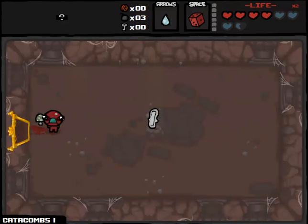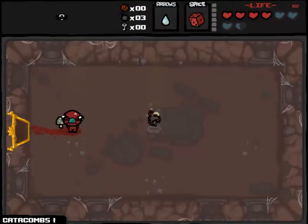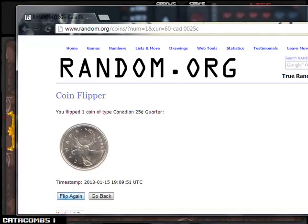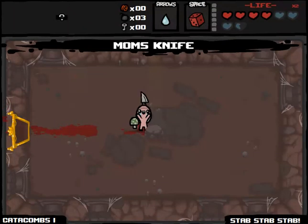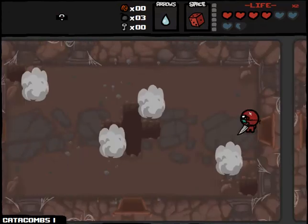Here we go, we've got Mom's Pad which we're going to re-roll - it's a speed upgrade. Random.org, you're really messing with me here. Tails, we're going to re-roll it. The Rosary - I would like to take this, we're going to re-roll it again. It's going to be Brother Bobby - that's a good item, I would love to take that. And we're going to re-roll it again. Something's up - oh, Mom's Knife! Take it. Heads! I'm the luckiest guy in the world. Something's up with Random.org - they're testing Facebook integration or something.